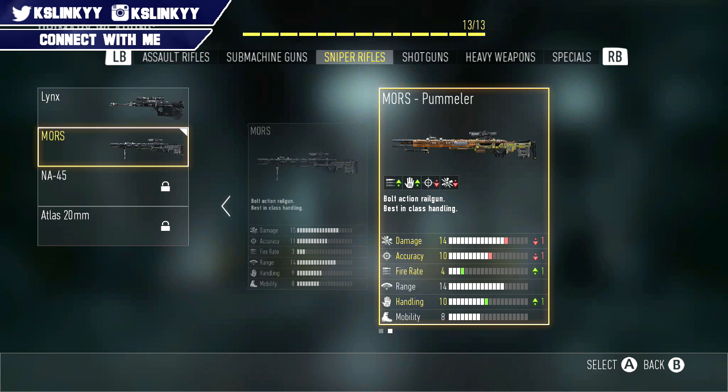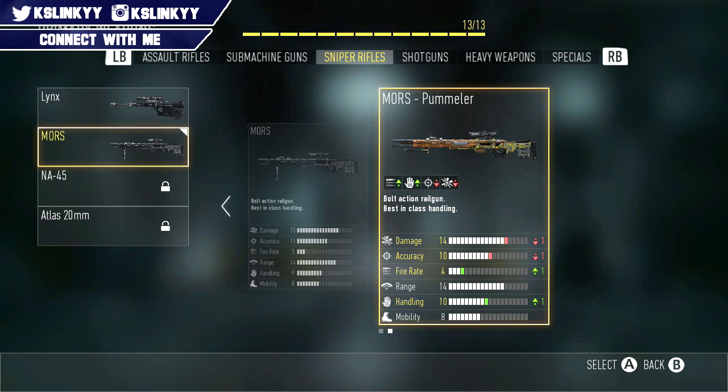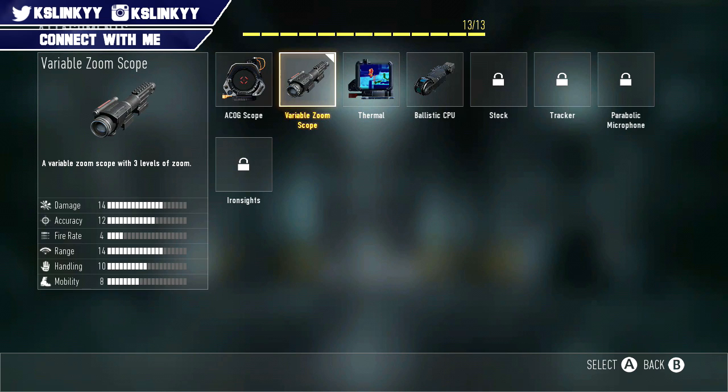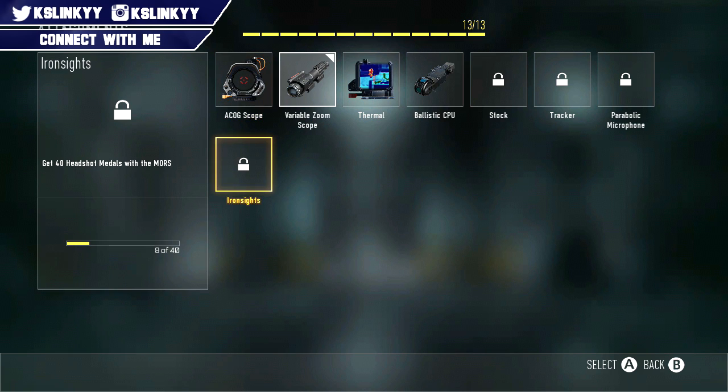The accuracy goes down a little bit, but it doesn't really bother me unless I'm trying to hardscope across the map. The variable zoom brings it back up. The fire rate goes up one, which is very helpful, and the handling goes up one. I switch between thermal, ACOG, or a variable zoom optic. I used to use stock but I was missing too many shots.